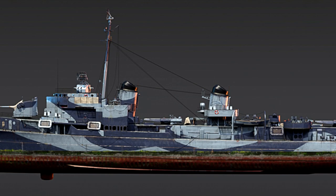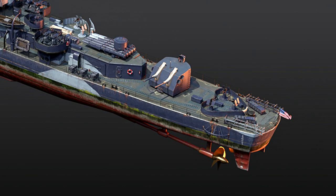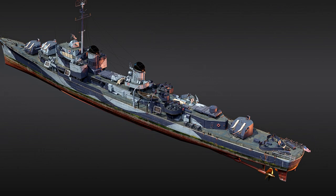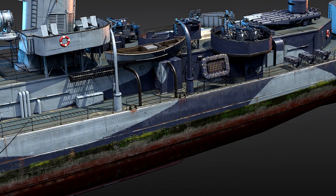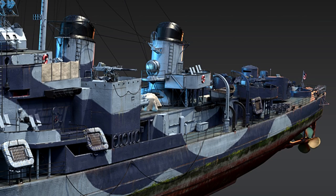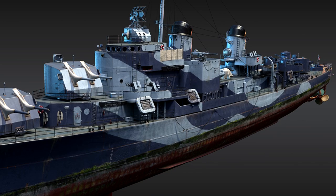The Frank Knox joins a ton of different US destroyers which all have similar characteristics and are all pretty good. Even back when it was just the Somers, the Sumner, and the Porter, it was very obvious that American destroyers were going to be incredibly strong in the game. The Frank Knox is no different. The main thing it's going to be good at is the fire rate of the main guns. It has six 127mm Mark 12 guns in three turrets — two on the front, one on the back — and they're just going to be able to put out a ton of firepower. These American destroyers can continuously bully whatever is in front of them.